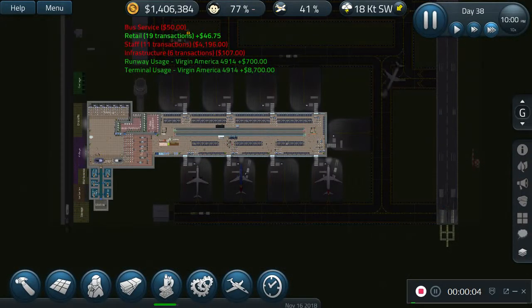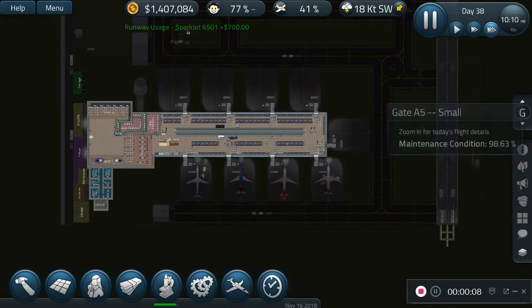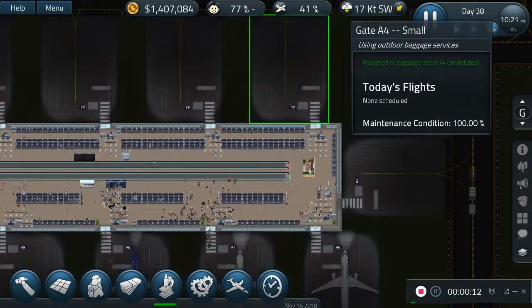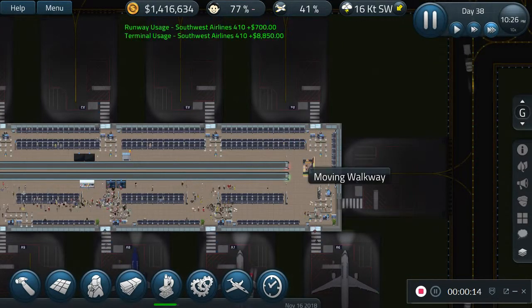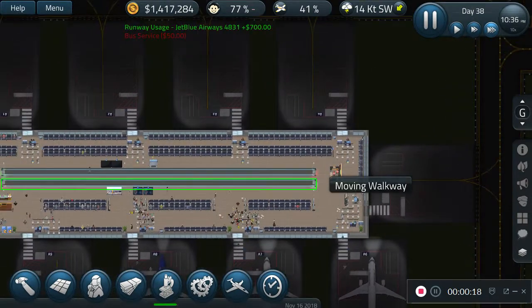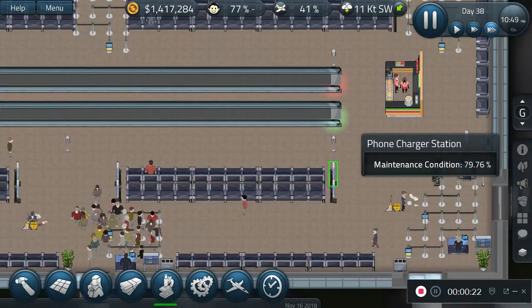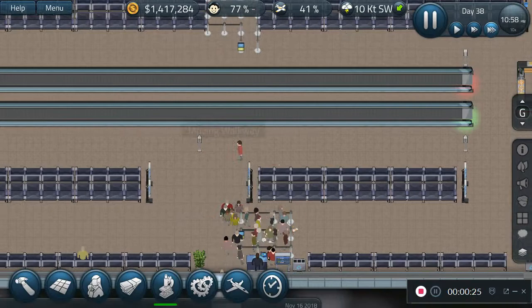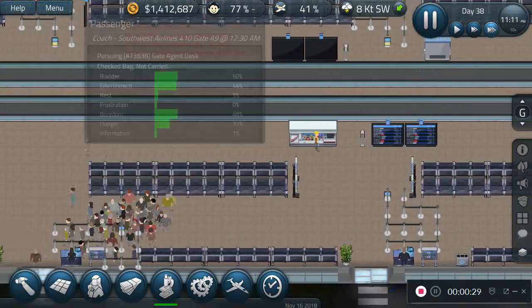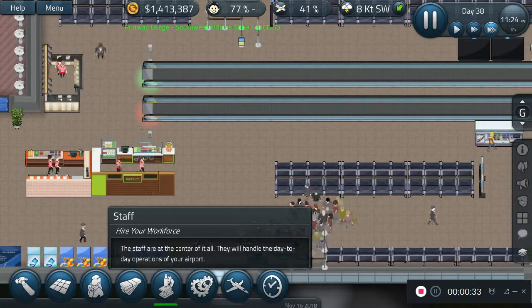Hey, what's going on guys, this is X-Ray Five and welcome back to some more Sim Airport. Today we're back at our very functional airport. I honestly don't really know what we're going to be doing today — it's probably going to be mostly more research. We added walkways, the pizza joint, and all the other food areas. I think we need to add more stuff in the middle.